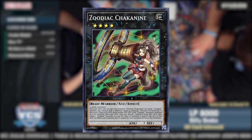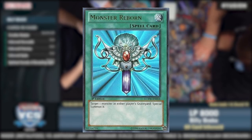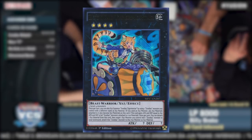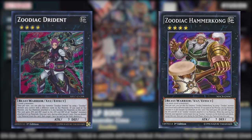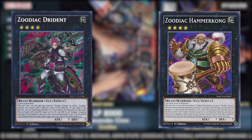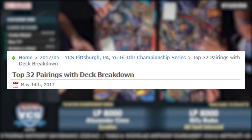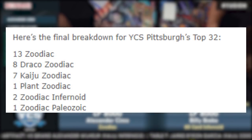Zoodiac Choconine provided a way to generate incredible board advantage, reviving spent Zoos at the cost of negating their effects and locking them out of being Xyz material. She worked especially well alongside Tiger Mortar, who could tuck materials underneath any Zoo Xyz Choconine revived — most specifically Drident for disruption the following turn, and Hammer Kong because since it was negated, it did not detach a material during the end phase, keeping up its protection effect. At YCS Pittsburgh, the first event after Maximum Crisis, those debates about tier 0 were put to rest with a first-ever fabled 32 out of 32 Zoodiac top cut slot representation.